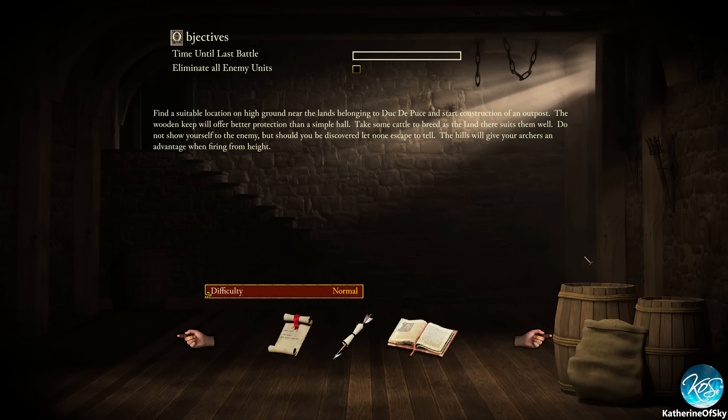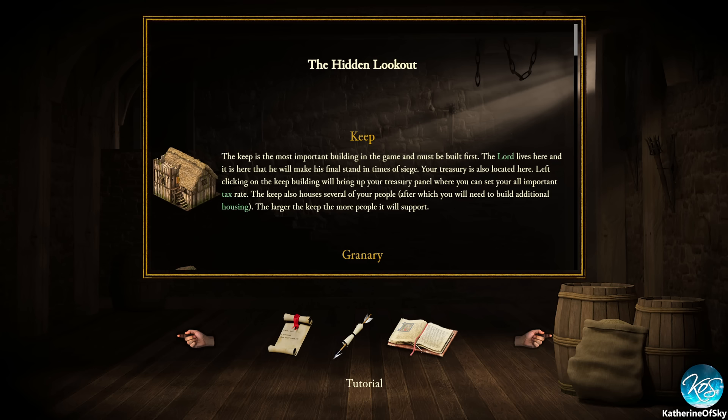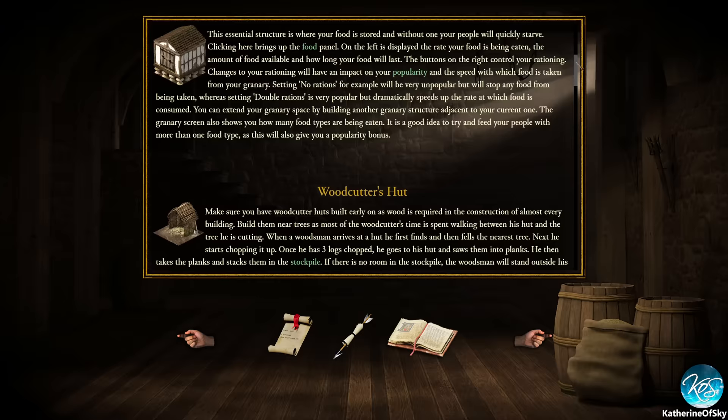We need to find a suitable location on high ground near the lands belonging to Duke De Puce and start construction of an outpost. The wooden keep will offer better protection than a simple hall. Take some cattle to breed as the land suits them well. Do not show yourself to the enemy, but should you be discovered, let none escape to tell. The hills will give your archers an advantage when firing from height. I'm not sure what version of this game I'm playing - it might be different from the demo because I could not find a tutorial.